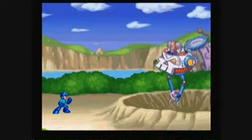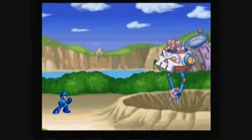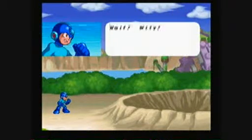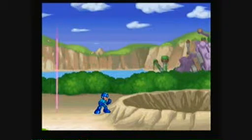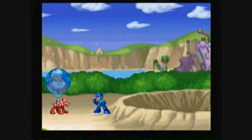Here we've got a little cutscene with Dr. Wily stealing the evil energy. And instead of Mega Man chasing him, he finds a mysterious robot, and he decides to go ahead and take that robot to Dr. Light's lab, just like he did with Bass in Mega Man 7.